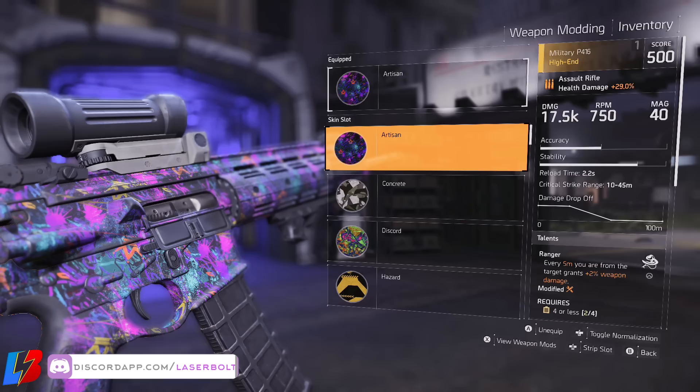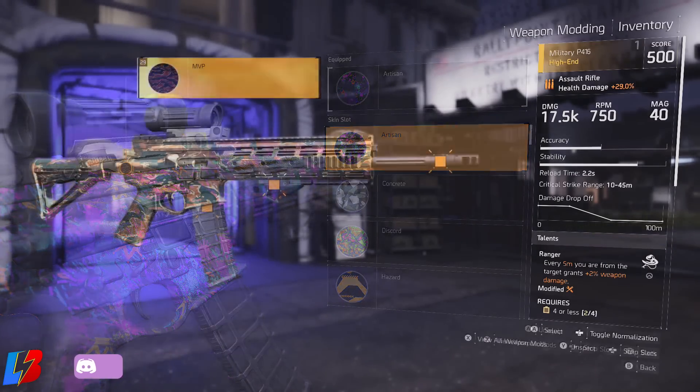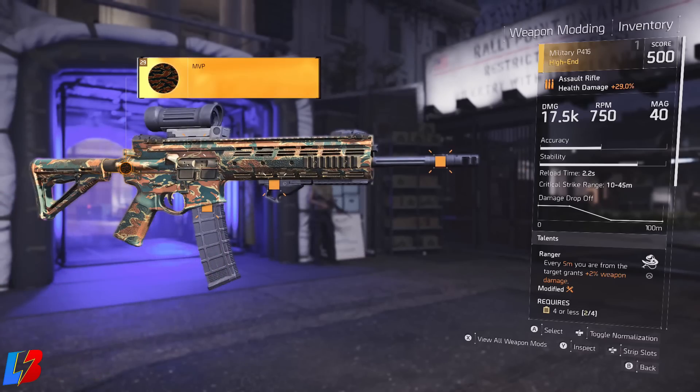So what exactly am I talking about — this rare weapon skin that you guys don't have? Well, this rare weapon skin is called the MVP. If you go to your character right now and check if you have this weapon skin, I can almost guarantee that you are probably missing it.